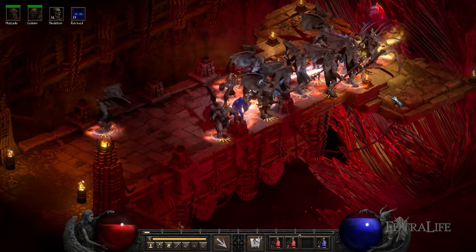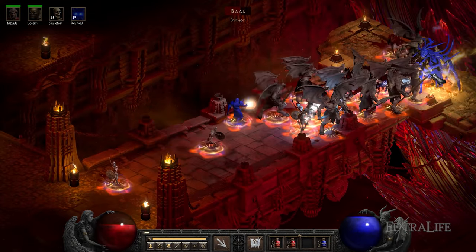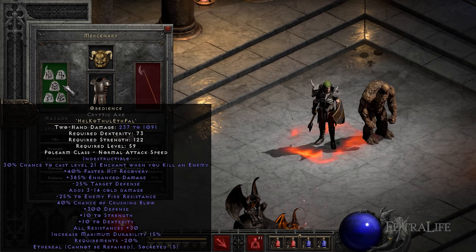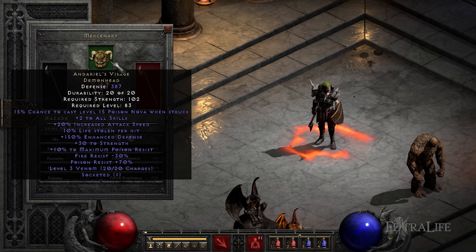You'll want to get the Act 2 Might Mercenary for this build. The Might aura greatly increases the damage output of your skeletons and revived minions. When it comes to equipment, you'll want to get an Obedience runeword for the weapon, a Fortitude runeword for the armor, and Andariel's Visage for the helmet.